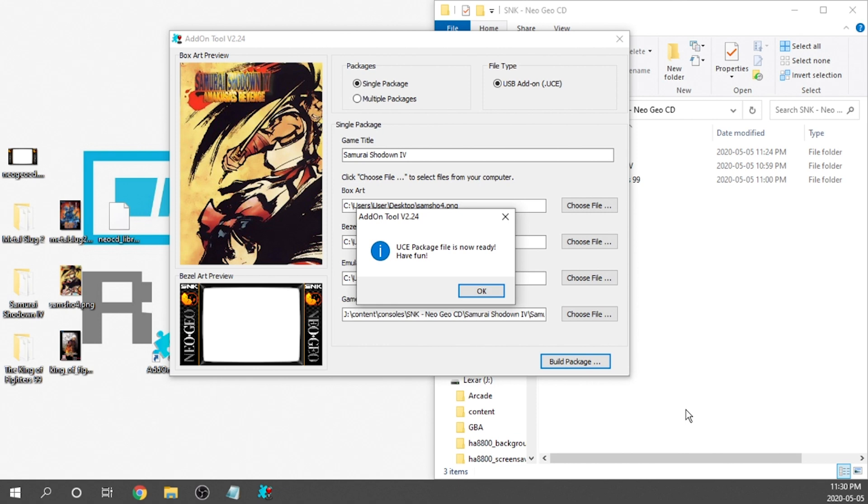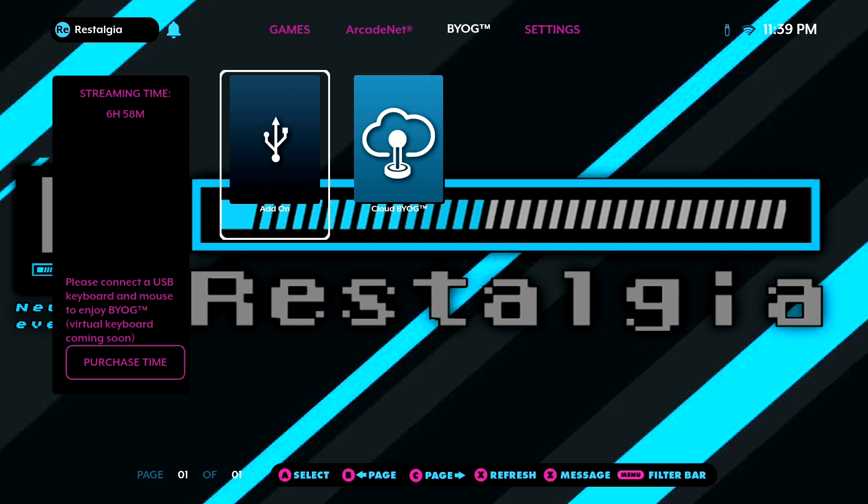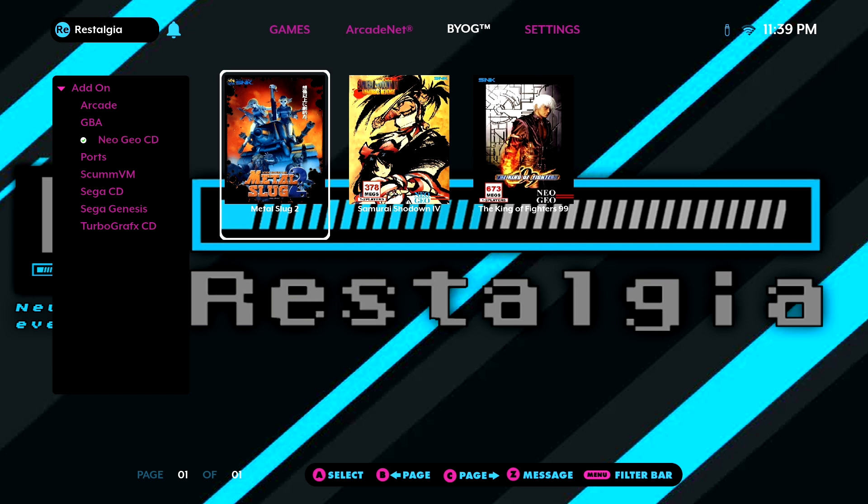Now all the UCE files are created. The USB is ready to go with BIOS files, game files, and UCE packages. All that's left is to grab the USB, pop it into the Legends Ultimate, and give it a go. Here we are on the cabinet — get your USB plugged in, wait for it to load properly, and navigate over to the BYOG section and jump into add-ons. On the left-hand side of the screen, you now have a folder called Neo Geo CD, and when you click on that you'll have access to your newly created UCE files. I'm going to jump into some gameplay and show it off.